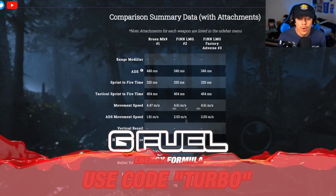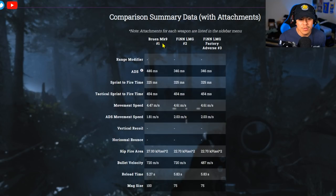Here we have the Bruen MK9, the Finn LMG, and the Finn LMG factory adverse. The adverse is a special attachment that literally changes the performance of the weapon. ADS on the Bruen is a lot slower than the Finn LMG — keep in mind these are with no attachments. Sprint-to-fire time and tactical sprint-to-fire time are the same across both weapons.